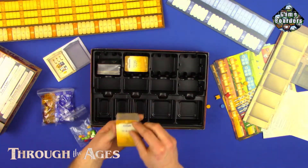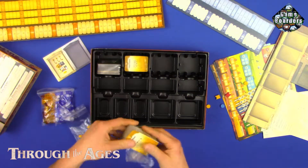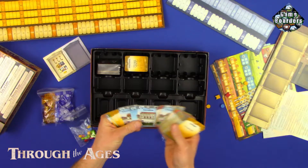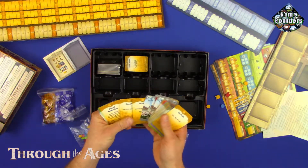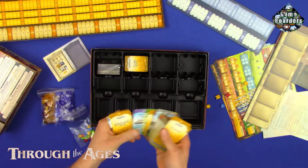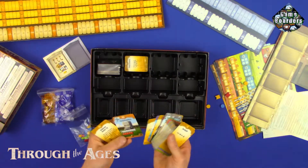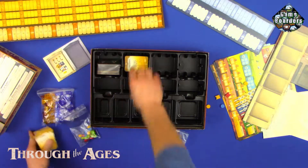All right, and we got cards. This looks like stockpile cards and probably resource cards. Advancement cards — exactly what I thought they were. So you got a couple of like heroes, I guess, or generals. Buildings. Nice — communism. Negative happiness.